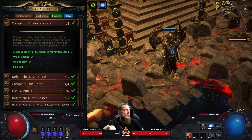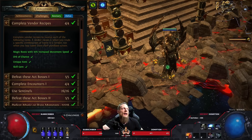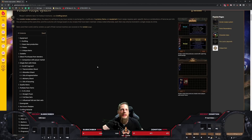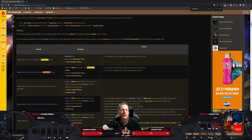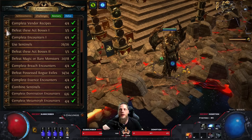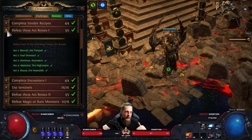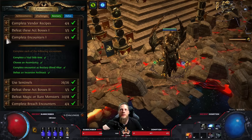For magic boots with movement speed, just look up vendor recipes on the PoE wiki. You need magic boots with 10% movement speed, normal boots, a Quicksilver Flask, and an Orb of Augmentation - sell to the vendor and it's done. 'Defeat these Act Bosses' is completed naturally when leveling your character on league start.